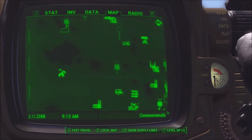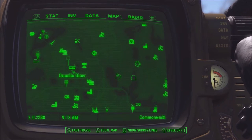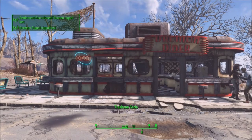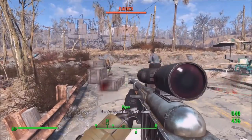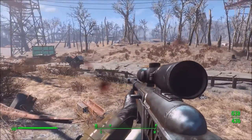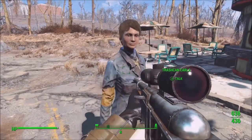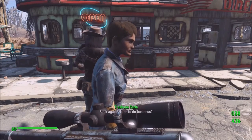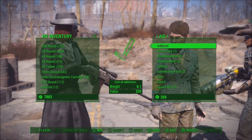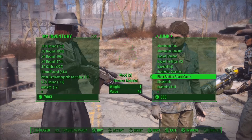We're going to start off by traveling to the Drumlin Diner, and for those who haven't discovered it yet I'll show its location on the map. Most videos on YouTube tell you to buy anything containing copper from Trudy, then wait 48 hours before purchasing again. I personally think that method isn't as efficient as what I'm going to show you, since Trudy doesn't have that many copper-containing items. However, my method does involve purchasing copper-containing items, so Trudy is still one of our go-to merchants. Whenever coming to the diner it's also worth keeping an eye out for Karla, a traveling merchant who often sells items that contain copper.